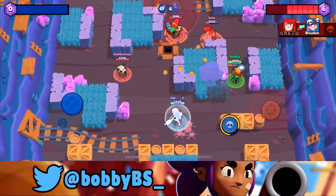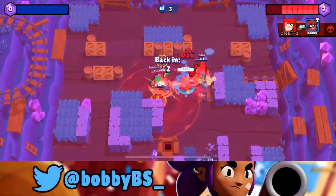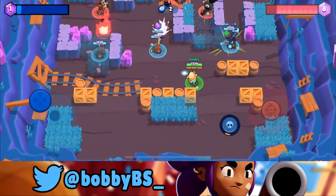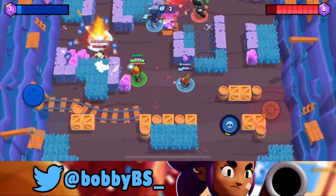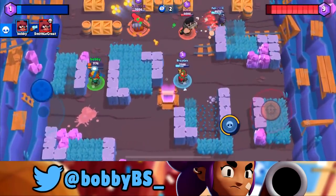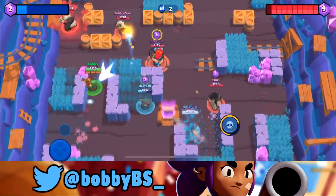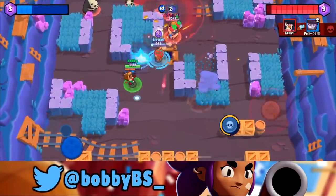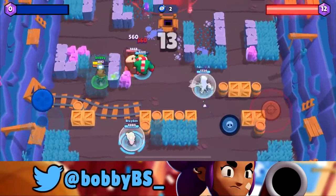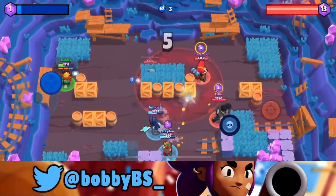The bear almost got him. I don't know what we're going to do to kill these guys - there's absolutely nothing we can do. Felly looks like he's going in but can't do enough damage. There's literally nothing at this point we can do to win this game. I really don't know what Felly is going to get by going for a Bull - I don't know how he's going to win that.